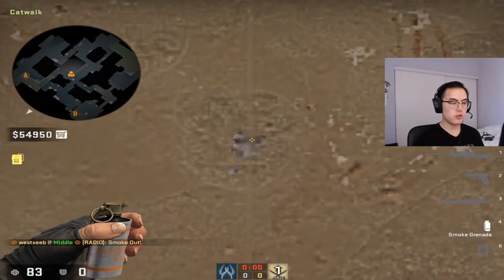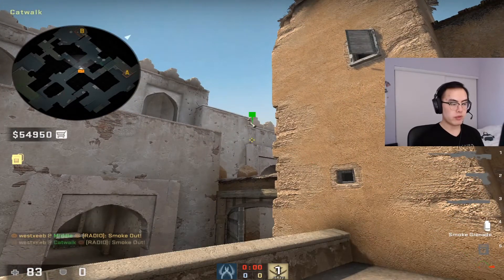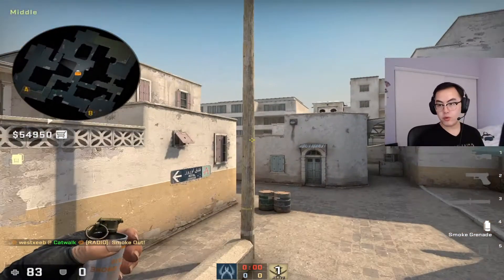Another way is if you're on cat — come to this patch on the wall, go into it, aim at this patch here, and that smokes CT as well.